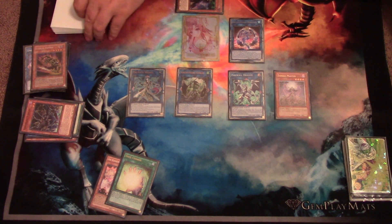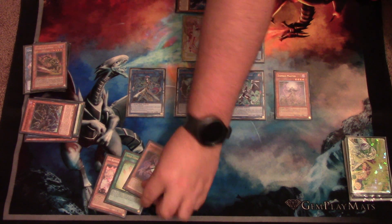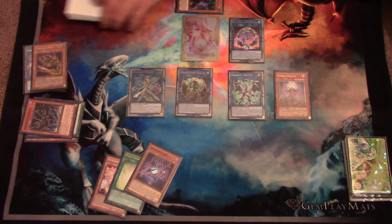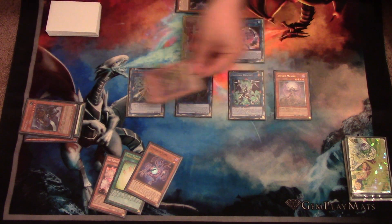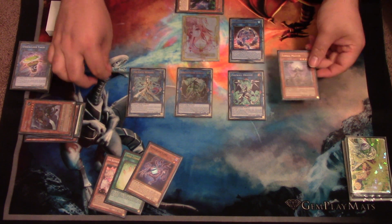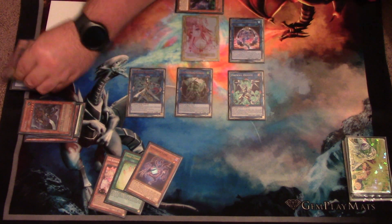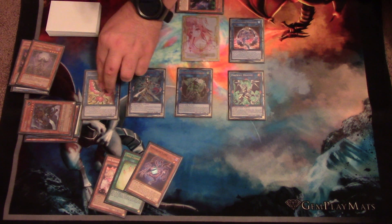Your Goblin Zombie's effect will activate once again. And remember, you only need two Mizukis for the combo, so from here I'm going to add the Avenger and Core, because you need it for the extra link. Then from here, you activate your first Mizuki in your Graveyard to bring back your Goblin Zombie. From here, you link off the Zombie Master and the Goblin Zombie, and this is going to net you a Phoenix.